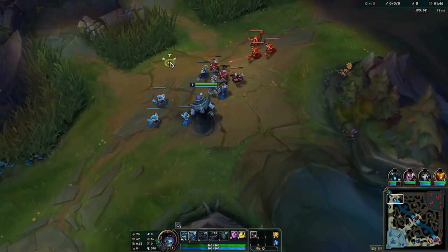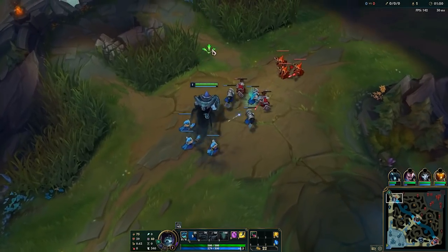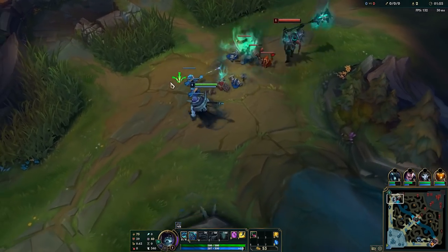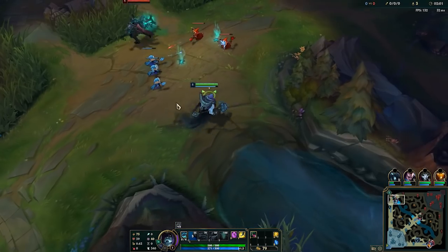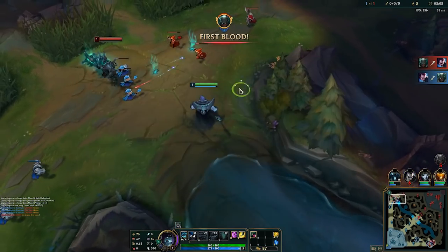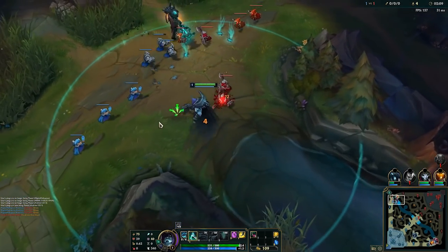Coming into lane, there are three things you need to know: Mordekaiser is going to start Q, the wave is going to push towards you, and you need to avoid his poke so you don't activate his free-hit passive and don't get too low on health. In lane, just get CS and stack your Q, but don't let the wave push towards you too quickly. At level 2 is when you can start making actions.